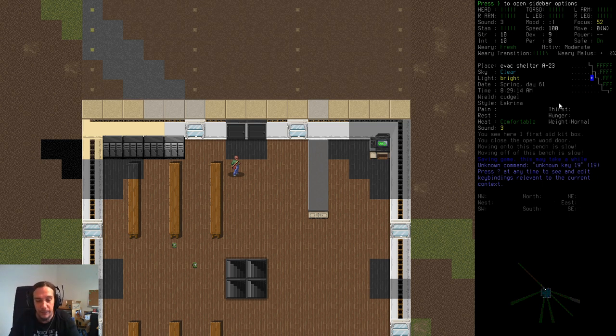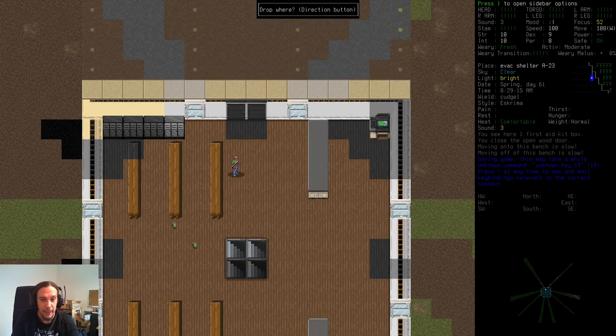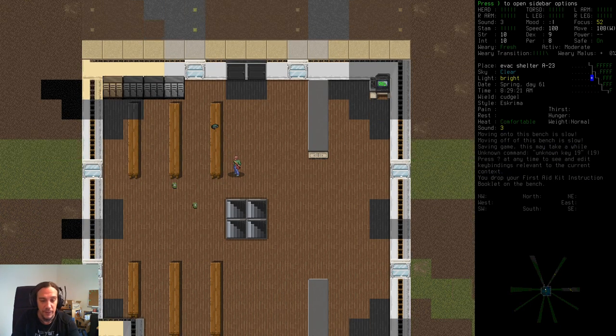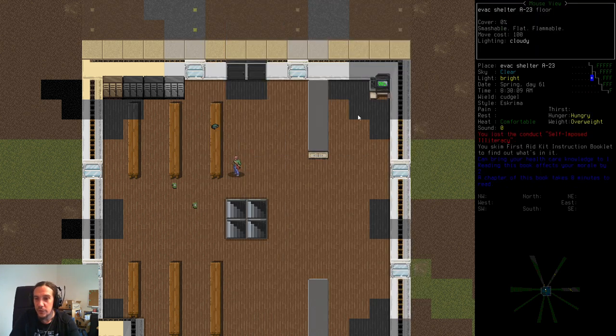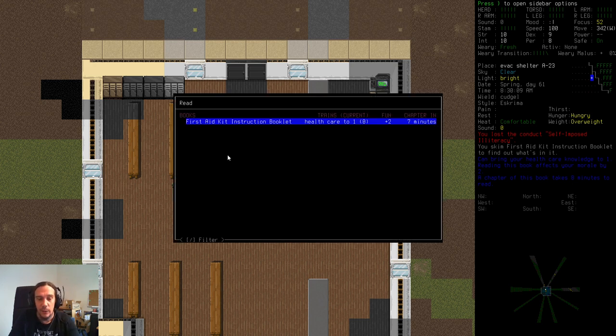Last episode we created a weapon and plundered a stockpile of medical supplies. The first thing I want to do today is read something — we have two copies of the first aid kit instruction booklet, so capital D to drop one away. Reading books is capital R, and we're going to read that. The first thing that happens is you pre-browse that book — press capital R again.